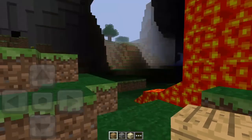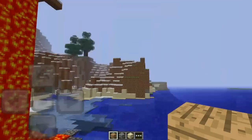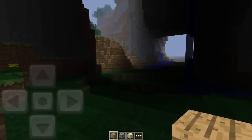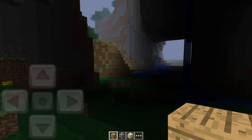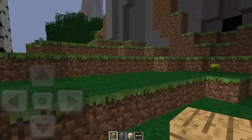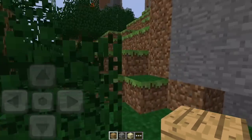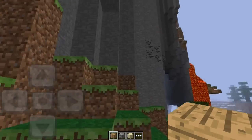Alright, here we are on the main scene. I believe there's only one game mode here — I don't think there's really a creative mode, since you had all these items already available. But anyway, this is Minecraft 0.1.0, the very first version of Minecraft Pocket Edition there ever was for Android devices — basically for any device really.